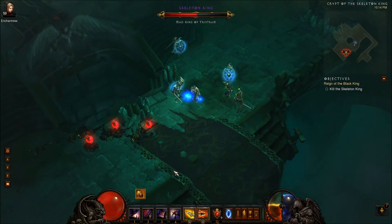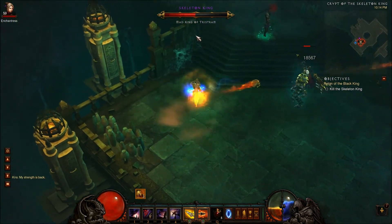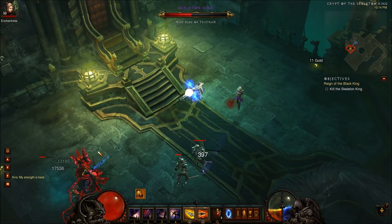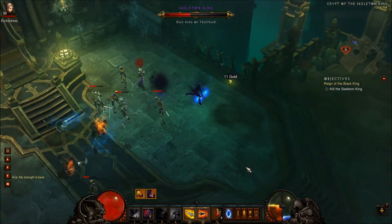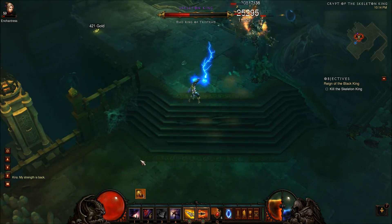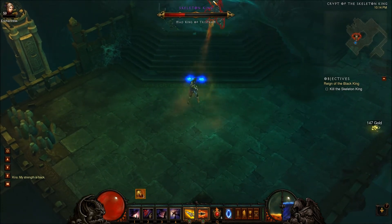Here I actually got hit — I usually don't, that's really bad. Anyway, it's a pretty straightforward fight. I'm going to move up so he teleports in a direction I can control, because he's always going to teleport onto you. You always want to move away from the skeletons. I'm lagging a bit — almost got hit.